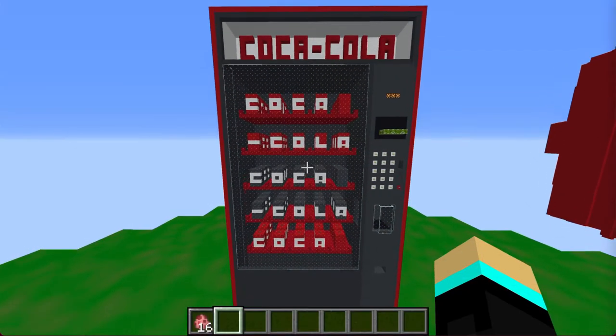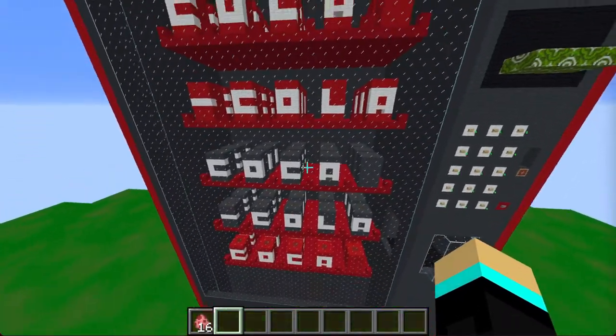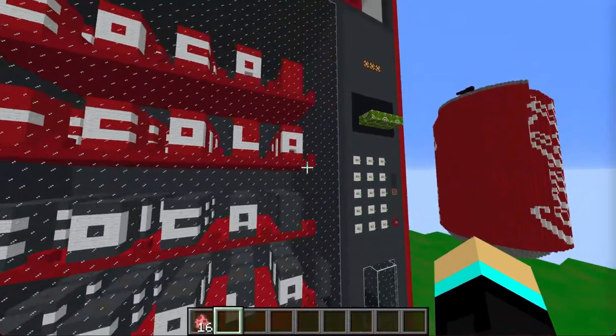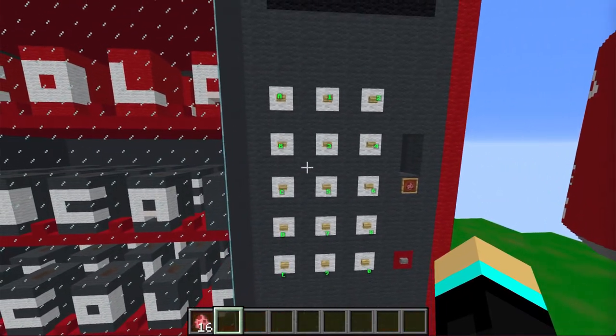We have a huge replica of a normal vending machine in Minecraft. There are 5 shelves fully stocked with cans of Coke. The red ones are regular and the others are the diet versions. To the right, there are buttons that correspond to letters and numbers, which determine the row and column of whichever drink you want.